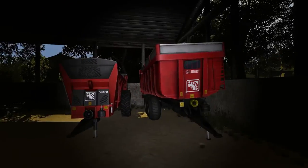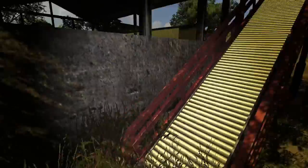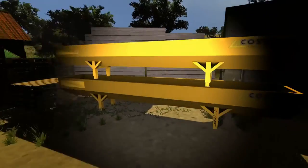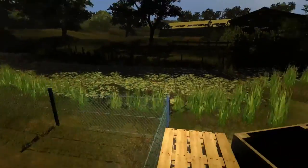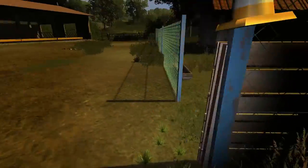Down here we have our manure spreader, trailer, cultivator, and plow. Looks like we've got a little conveyor belt as well — whether it's movable I'm not sure, but it looks like we can maneuver it around with the tractor. We've got some pallets, potato boxes, and we can see the chicken farm here.